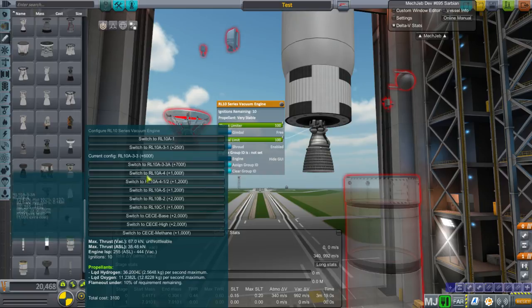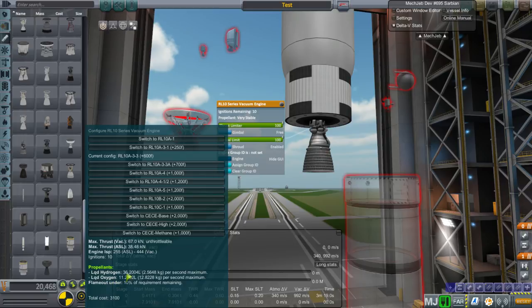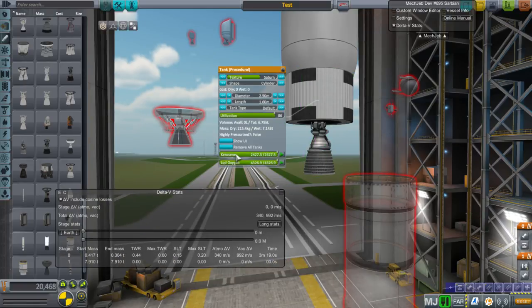You can go to Engine, Show UI to see all the configurations. There's even a methane-burning variant instead of hydrogen and oxygen. We'll keep it to the base configuration for now - no need to be too complicated. So we don't want to use kerosene and oxygen anymore; let's use liquid hydrogen and liquid oxygen.